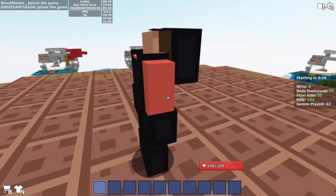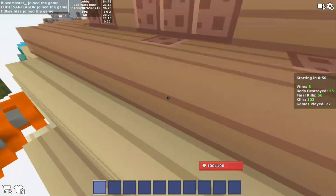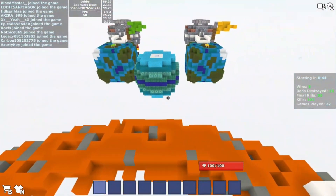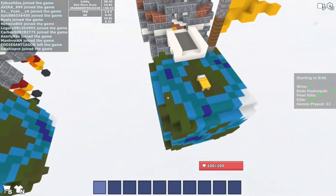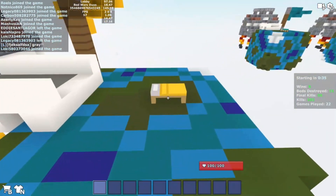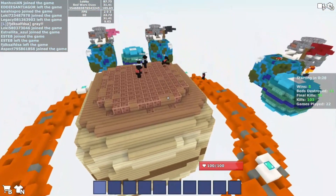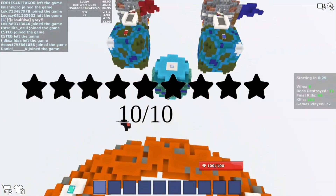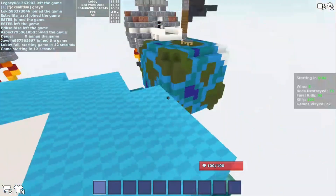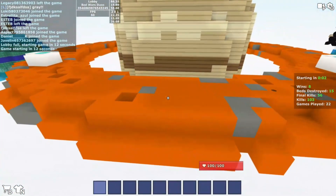Finally, this one — this map is called Solar. It's very small, that's why I love it. As a team, it's gonna be very easy — you don't even need ninja bridging, and by one minute you're already at the enemy base if you're green and can destroy the bed. Overall ten out of ten — it's the best map ever, actually my favorite map.